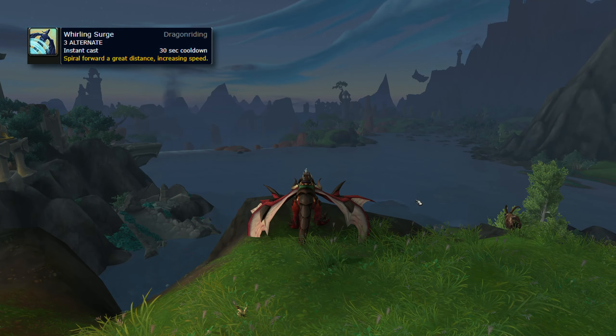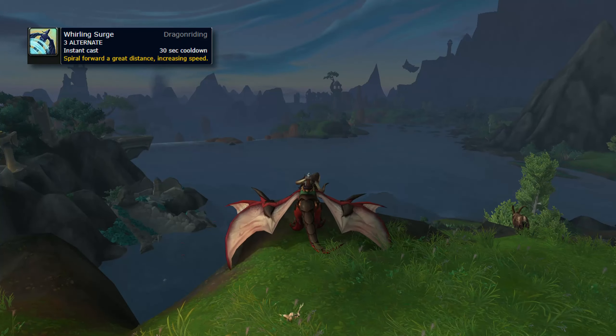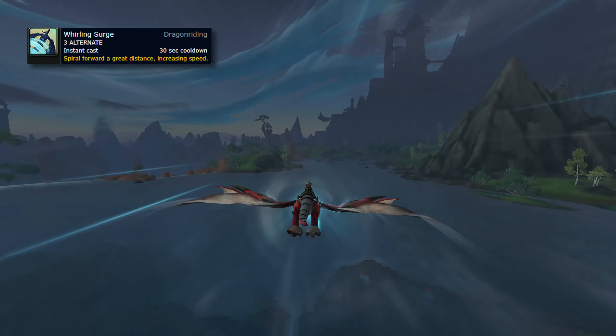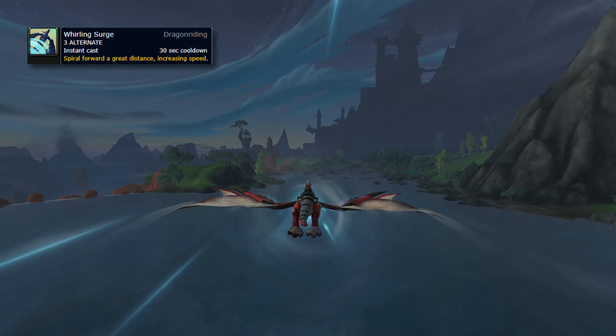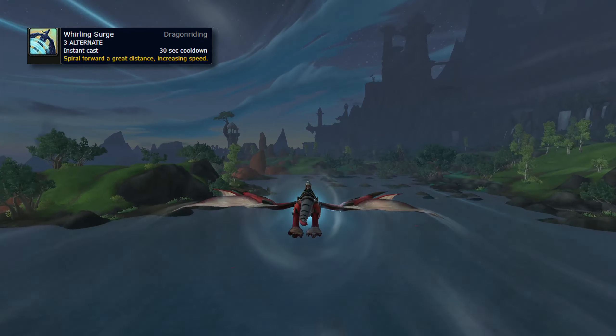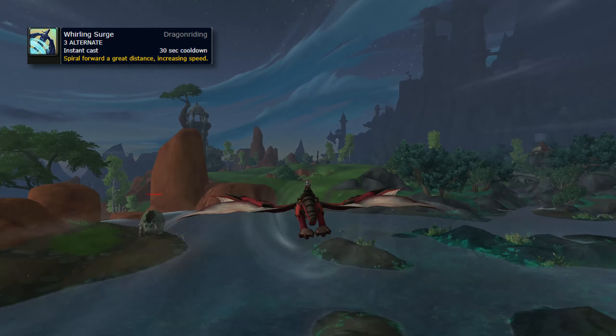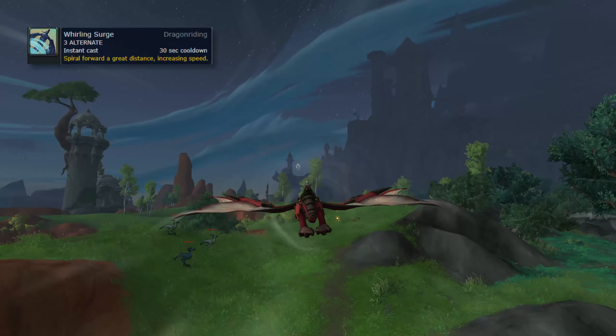Whirling Surge is an active ability which causes your Dragon to spiral, propelling you forward at high speed and giving you a good boost of momentum. However, it costs 3 Vigor charges, so use it wisely — especially early on when you have very limited Vigor to spend.